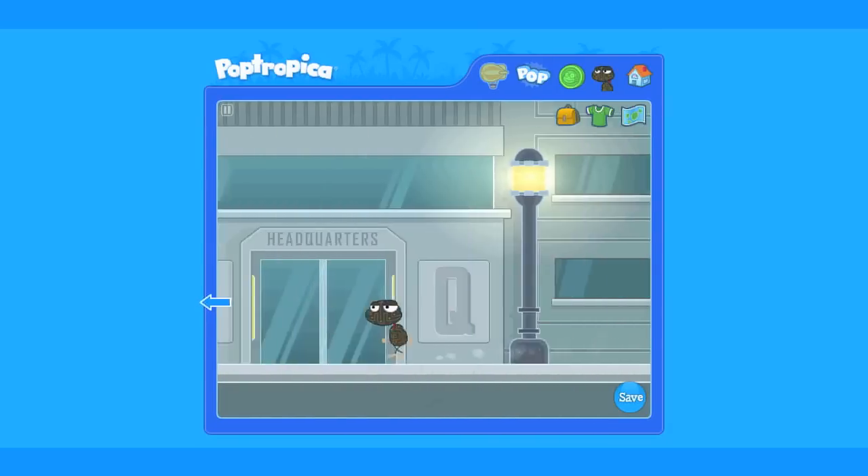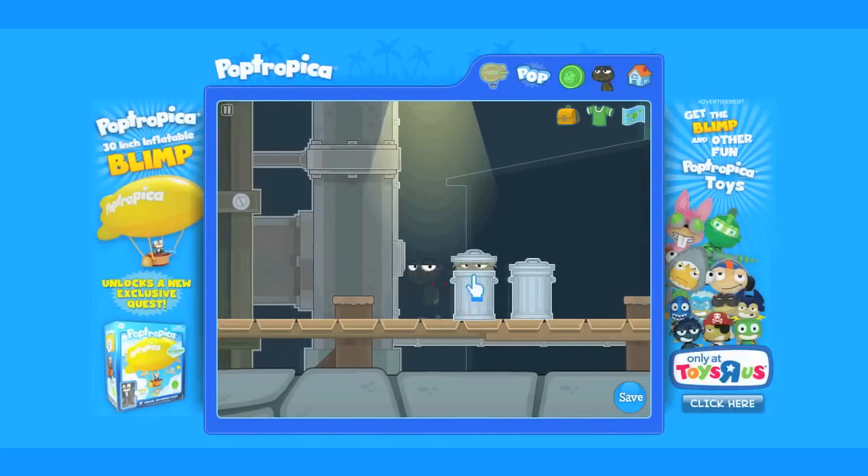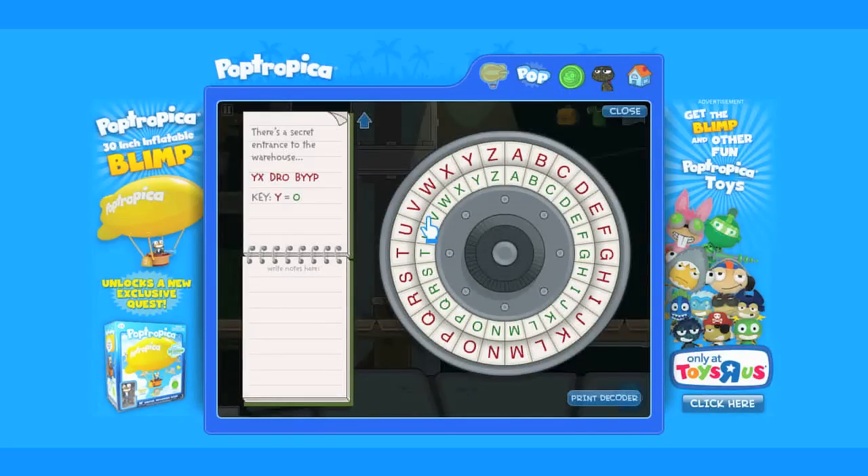Exit the eyeglass store and move to the left until you reach the docks. Speak with the man in the trash can — kind of looks like Oscar the Grouch. This decoder minigame's key is quite simple. Line up the O with the red Y.